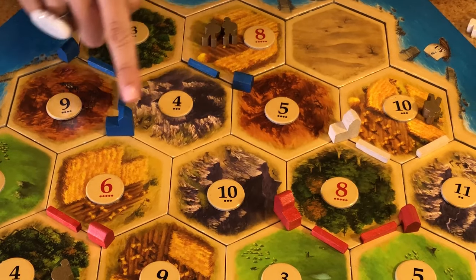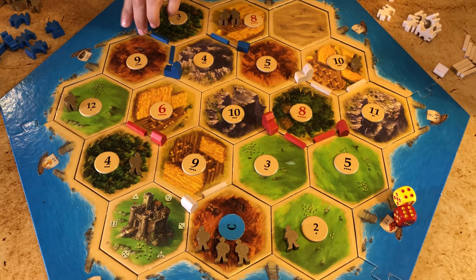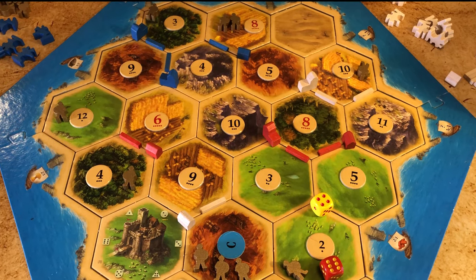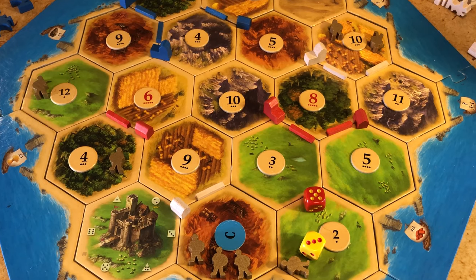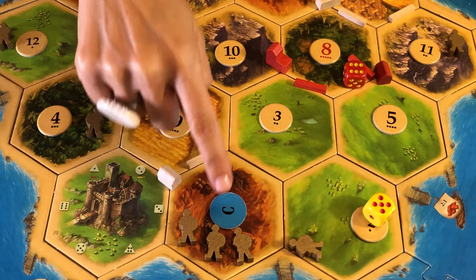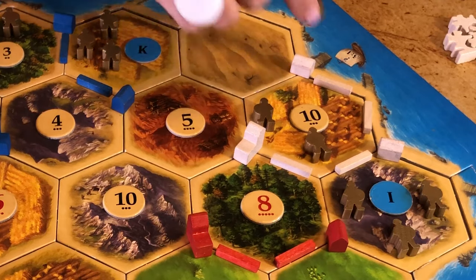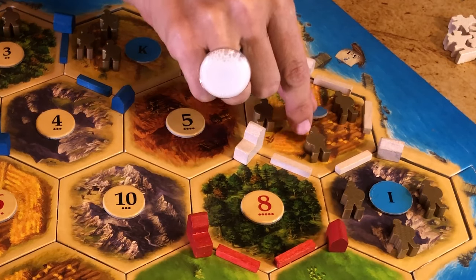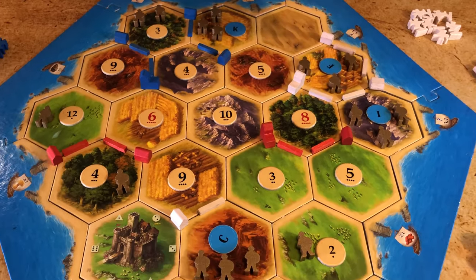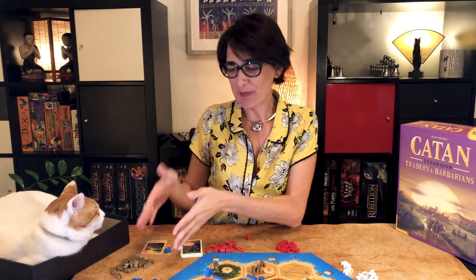During setup, you place one settlement and one city. After that, each time you build a settlement or a city, the barbarians attack. You roll the dice three times. If it's a seven, roll again until it's not a seven, and all three numbers must be different. For each roll, place one barbarian on a coastal hex with that number. When there are three barbarians on a hex, it is considered conquered and the number is flipped face down — it no longer produces. You can't add more barbarians to a conquered hex and skip to the next roll. You also can't build roads, settlements or cities next to a conquered hex. If a city or settlement is only adjacent to a conquered hex, it is considered conquered and is turned on its side — you can't get victory points from it, and if it's on a harbour, you can't trade with it. Remember that if a settlement is near the desert or the castle, it can never be conquered. Also, if you run out of barbarians, there's no more attack.